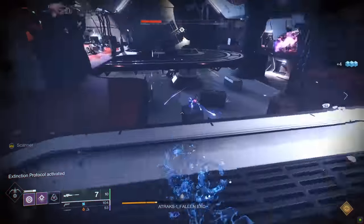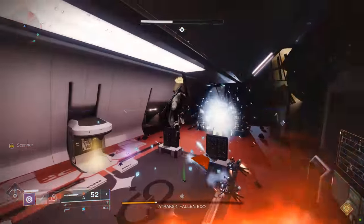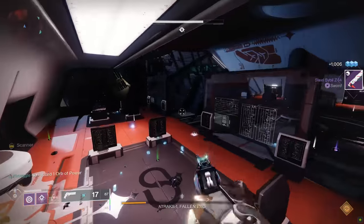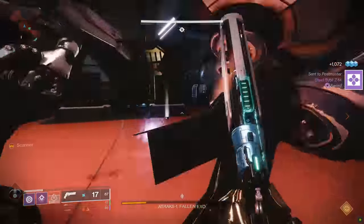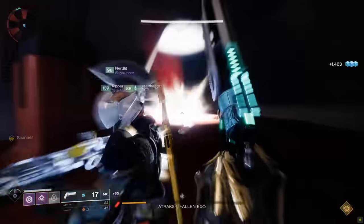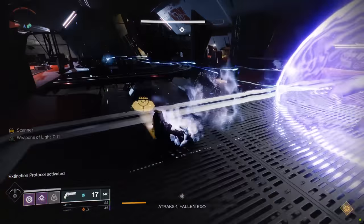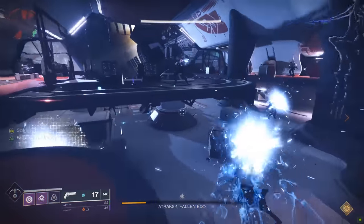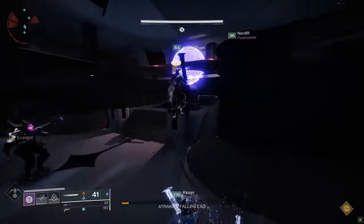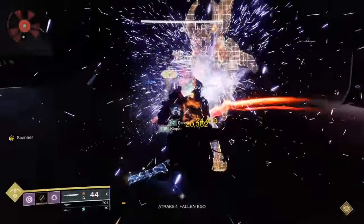At that point, everyone on team downstairs rushes to the pods and gets upstairs immediately. Operator upstairs: before the final damage phase, make sure at least three pods are waiting downstairs — shoot the keypads to send them down if needed. The final damage phase happens upstairs. Whoever has the Scanner buff finds which Atrax is glowing yellow, calls it out, and the team puts the hurt on it. Don't panic — you have more time than you think. Don't shoot every Atrax you see; damaging the wrong one speeds up the wipe. Wait for the Scanner's callout, everyone focus on that one. If it teleports, keep calling out which one is yellow and damage it until the encounter ends.